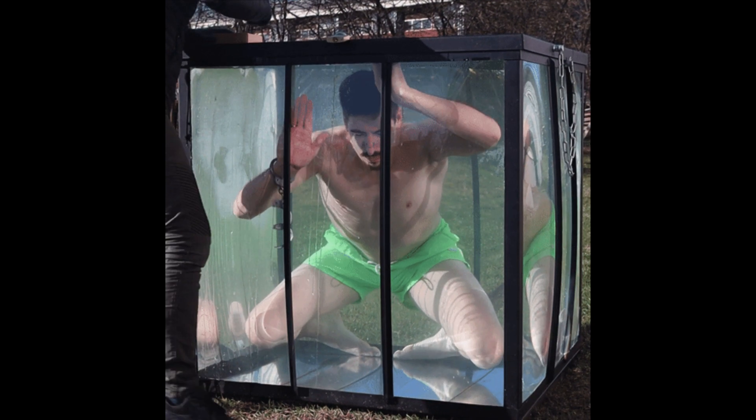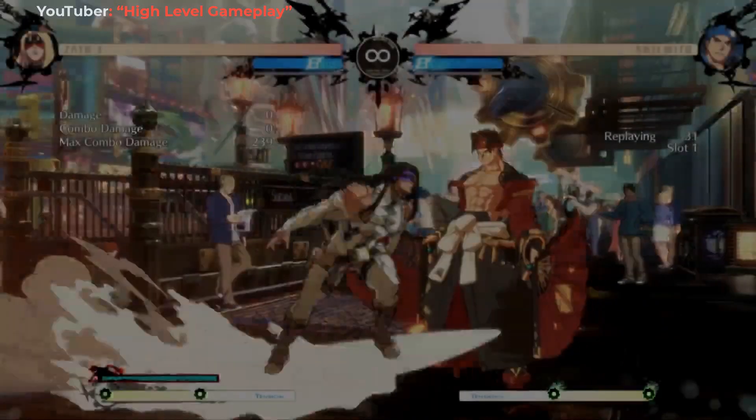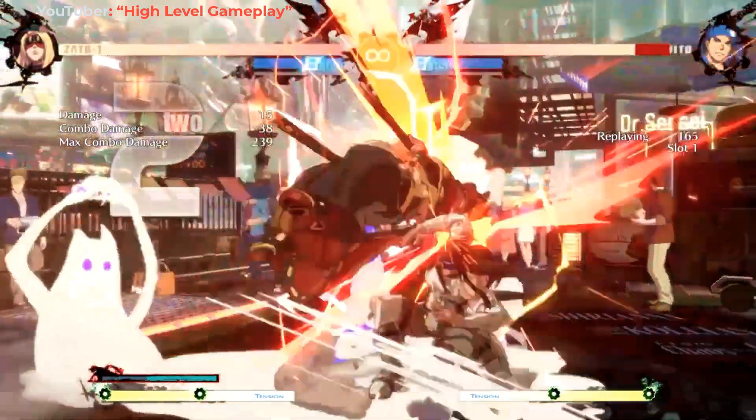Have you ever been trapped in a tight space like a trunk, a closet, or like a box? And the first thing that came to your mind was, yo, I wonder if there's enough air in here to keep me from dying. Well, this is exactly how you're supposed to make the enemy feel when you're playing as Zato in Guilty Gear Strive.